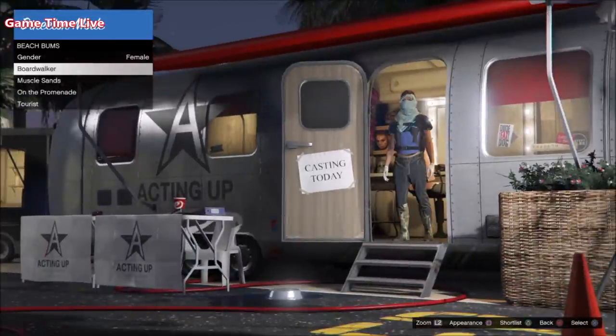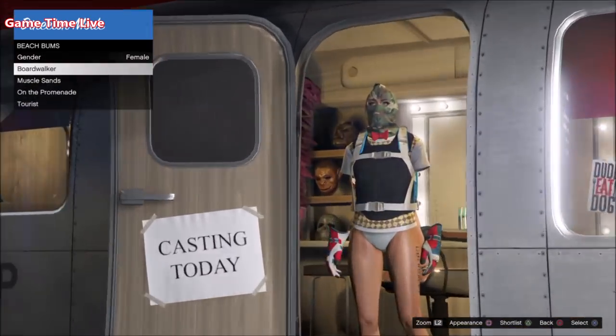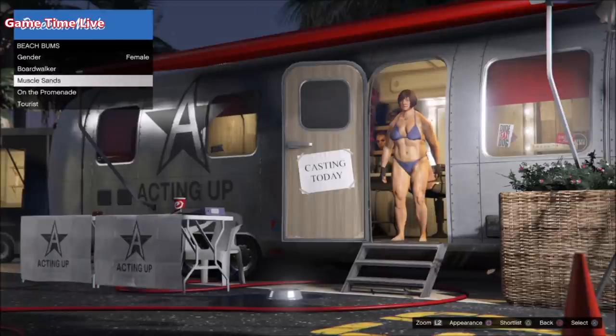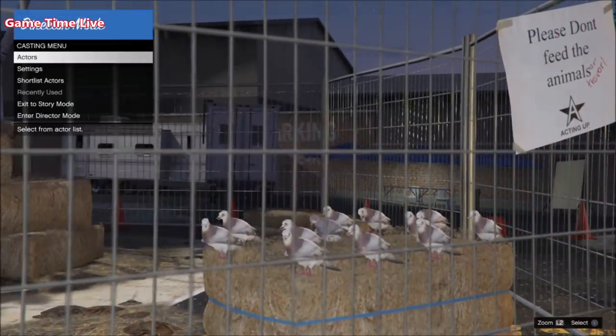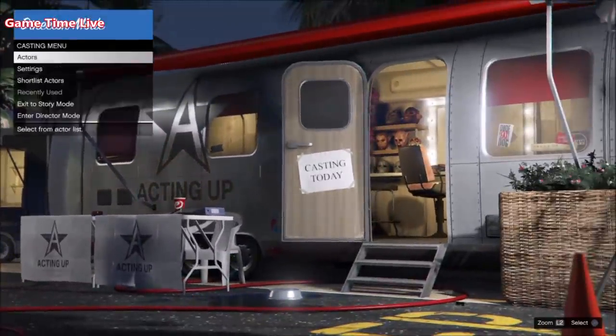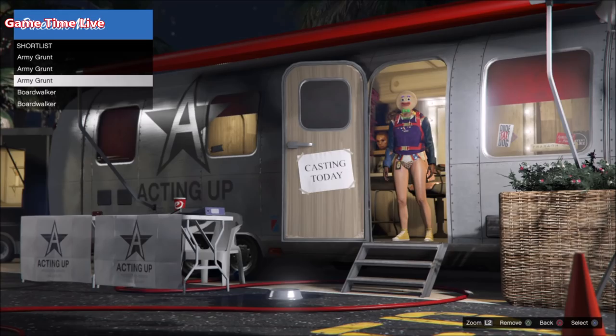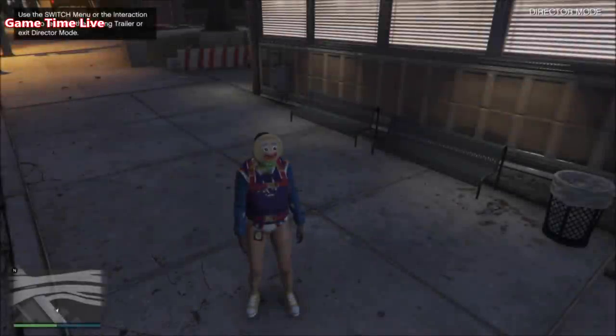Keep in mind you can transfer these outfits online, but it needs to have a Christmas mask — if your outfit doesn't contain a Christmas mask you cannot bring it online. Also, if it has trashman pants, cop belt items, or some type of race logos, it will not transfer online either. I've found an outfit here — I also glitched the IAA badge on it. To take an outfit into Director Mode, hit Triangle to shortlist that outfit, then go to the shortlisted actors, scroll over to that outfit, and hit X to take it inside Director Mode.